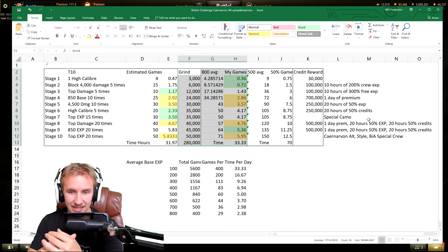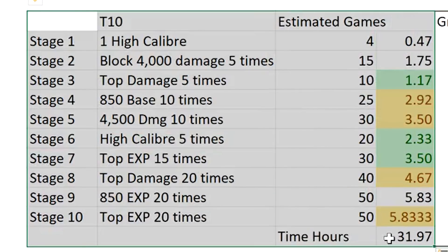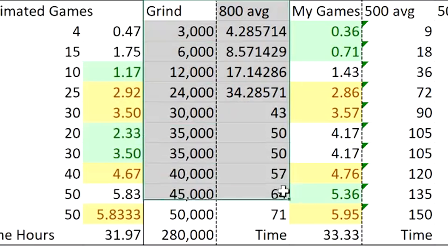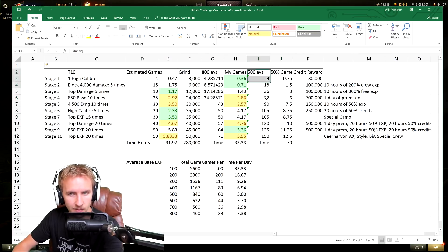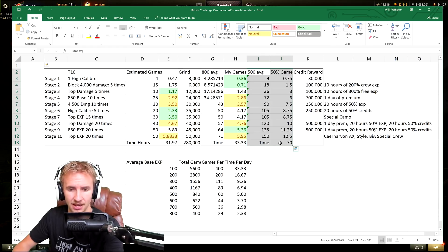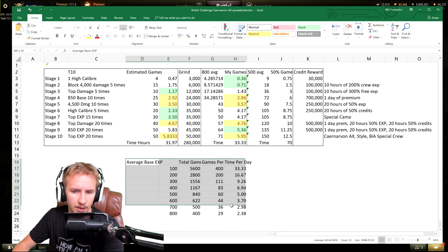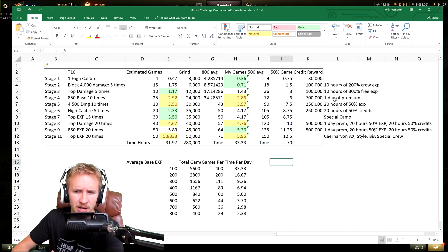None of this means anything if you don't know how long it's going to take you — don't worry, Quickybaby's got your back with an Excel spreadsheet of doom. On the left we have how you'd progress playing tier 10 tanks, then the grind section showing how long it will take me, then how long it will take a player who gets 500 average experience, and finally how long it will take even the most bot-like players.